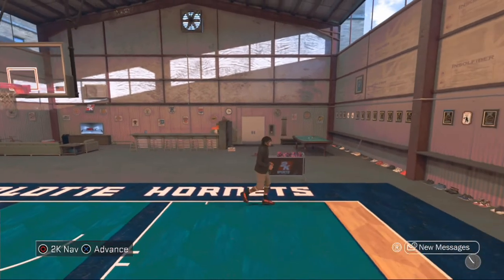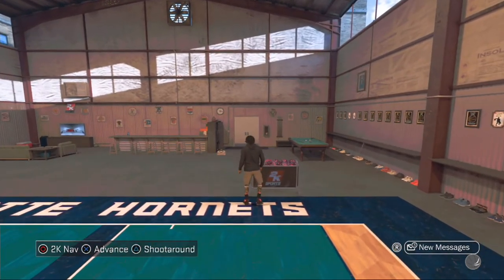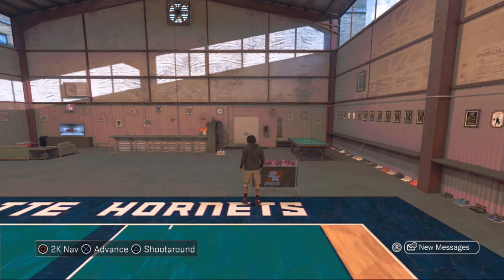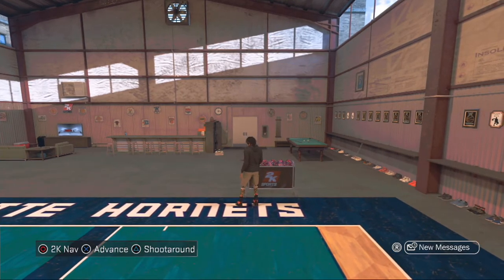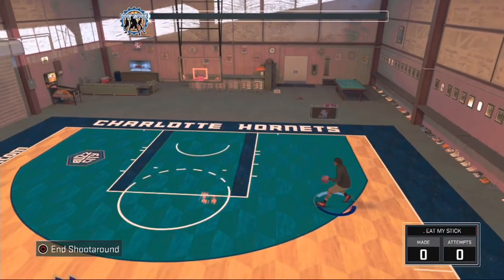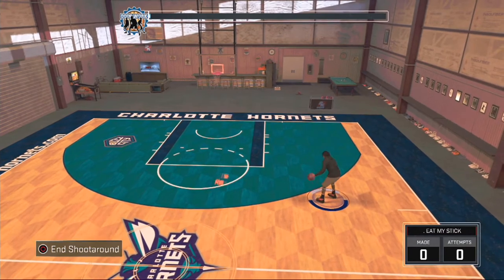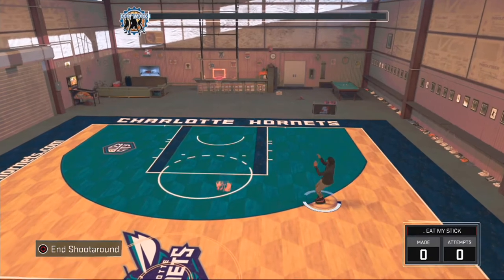I'm here to show y'all this deadly jumpshot. It's the deadliest jumpshot that a playmaker could ever use, man. This is by far what I know a playmaker could use because this is on my playmaker. I haven't really added this to my stretch big or my athletic finisher. I haven't made this jumpshot for those builds. But I do have it on this playmaker. This is honestly a deadly jumpshot.